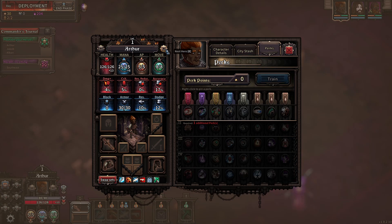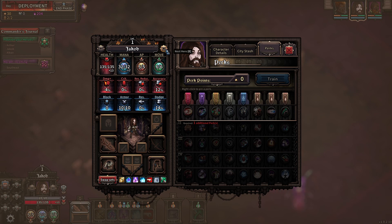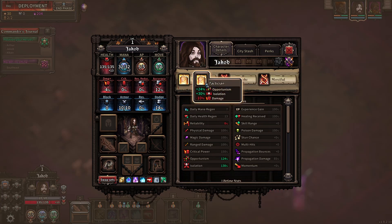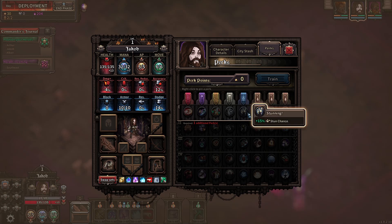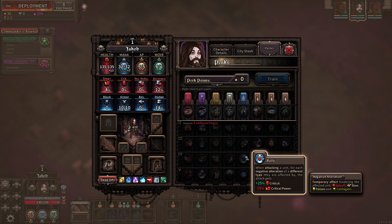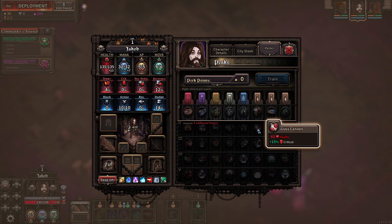That's our sword guy, which we're probably going to change after this. This other guy — he's good at killing ailment guys. Those two traits are both negative, so it looks like an ailment setup to me. Other than that, not particularly specialised. We'll see what we can do with him.